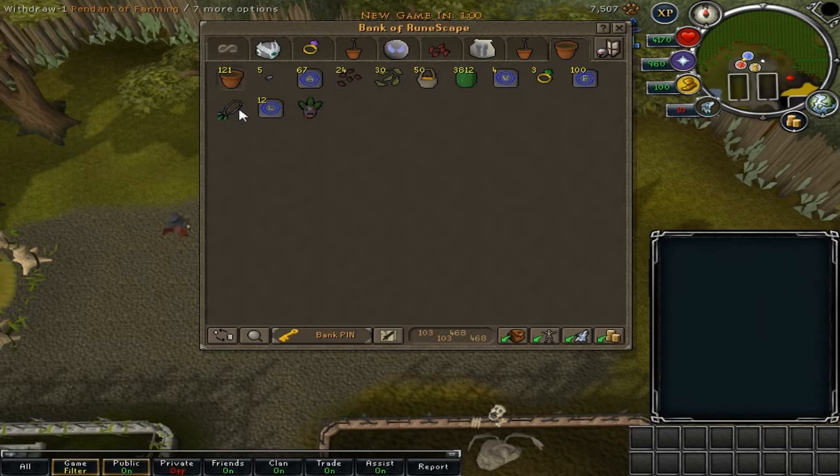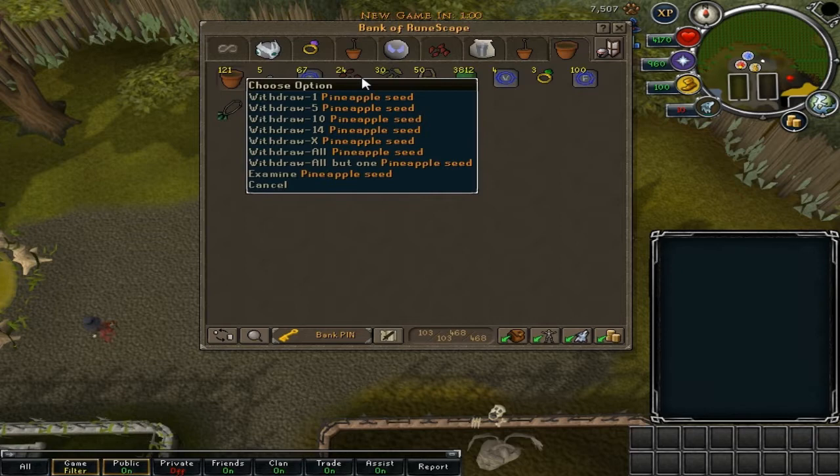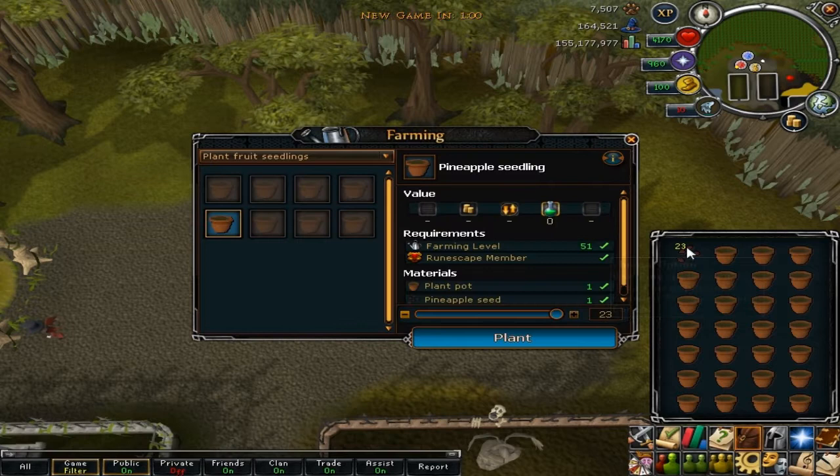Yo what up people, it's DunnyStorm and welcome to another daily video. In this video I will be doing some skilling — I will be doing some farming today. But first we're going to need some plans, so let's make them because they changed the skilling interface, so I just want to get through that with you guys real quick.